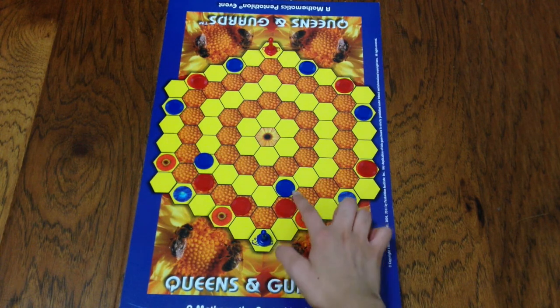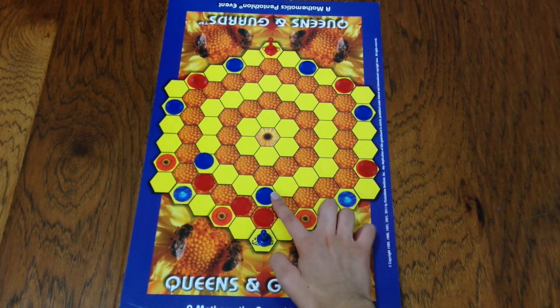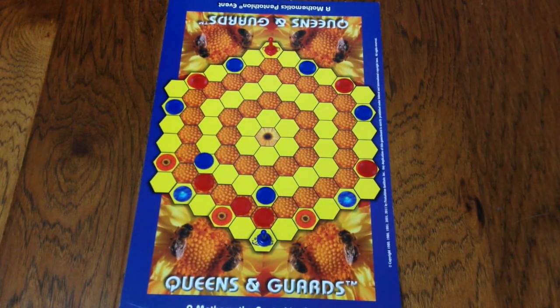It just has to be two blue pieces. So if red moves here, a trap can be formed with a queen.